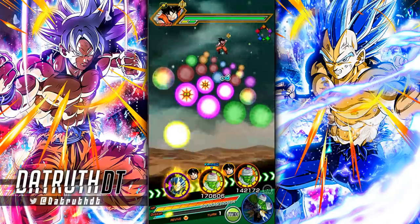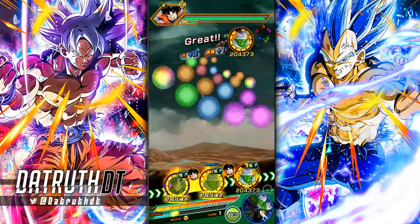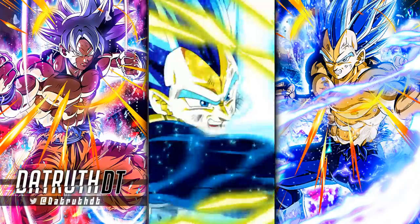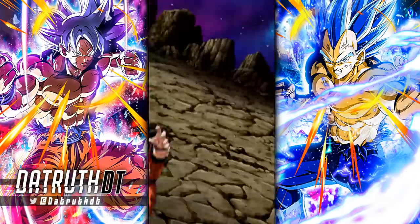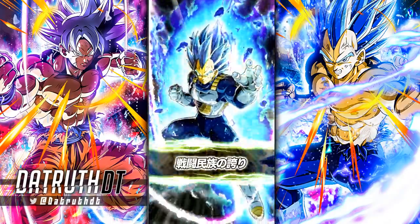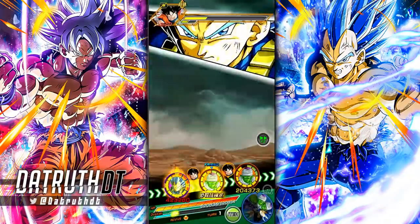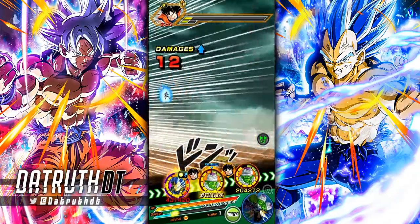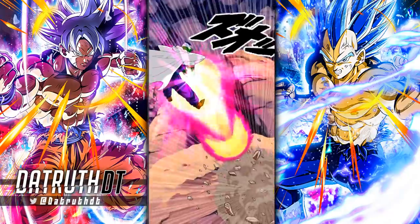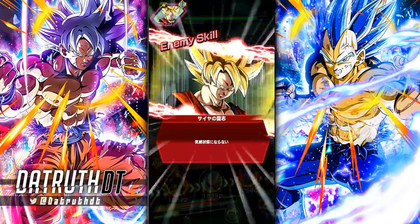We have a pretty good opener here. The big thing about Evolution Blue Vegeta versus LR UI Goku is the way they build ki from their passive. The thing about summonable LRs is a lot of times they're only as good as their ability to get their 18 ki super attack consistently. That's why LR Super Saiyan 3 Goku has faded a bit, and even LR Goku and Frieza after the link level update nerfed their ki.